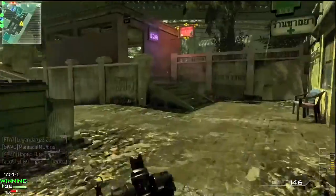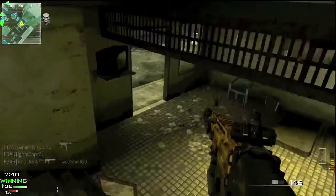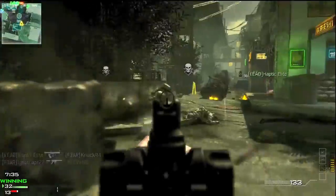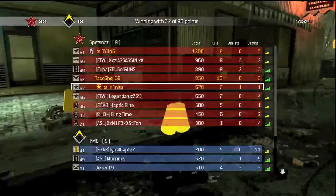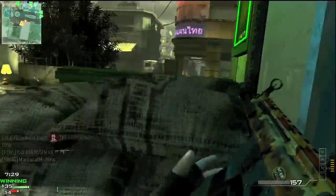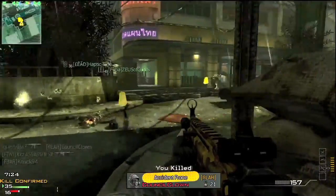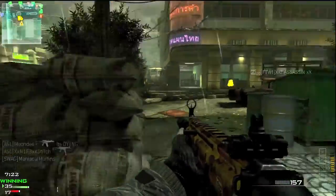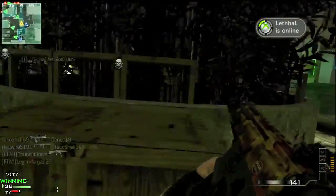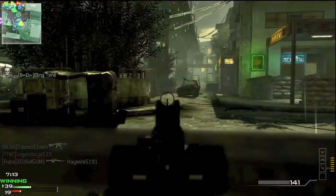The gun that a lot of people are overlooking because you unlock it late and then you prestige is the MP7. I like to call this gun the hybrid of the two — it's got 40 rounds, a little bit more than the PP90's 36 and a little bit less than the P90's 50. And it shoots 895 rounds per minute, so it's a little bit faster than the P90 but still a little bit behind the PP90.